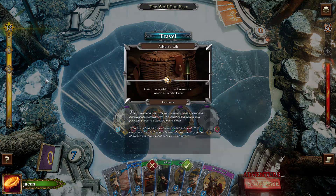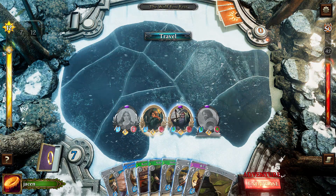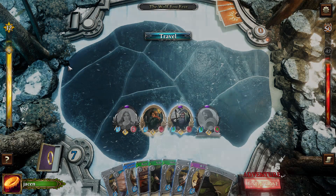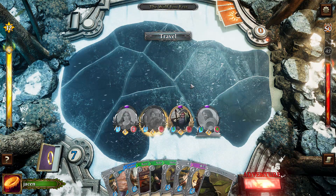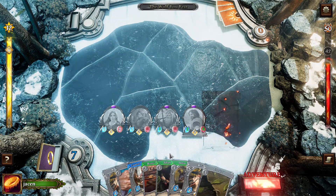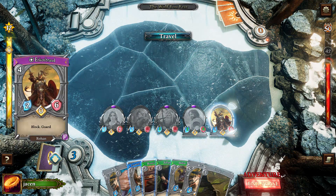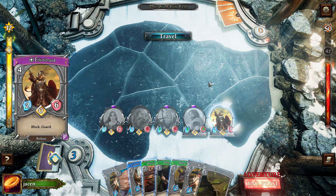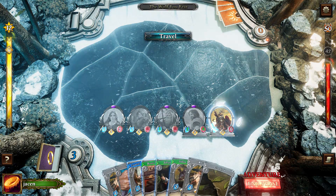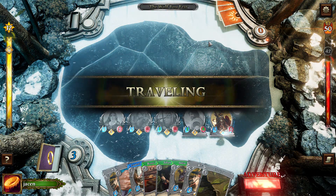Fade up to 12. Take the Asbjorn's Gift, which is an event that lets me exhaust all wolf enemies. Don't really need it, but it's a good insurance policy for later on. Keep this for the next phase. Fade up some more, play Urkenbrand. Play maybe Self-Preservation on him. I don't actually need it because I think I can heal up anyway. So we will actually travel now, finally from the first phase.